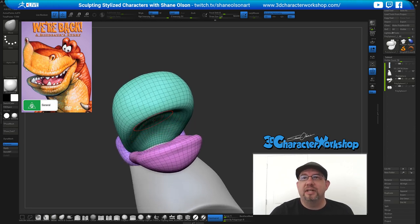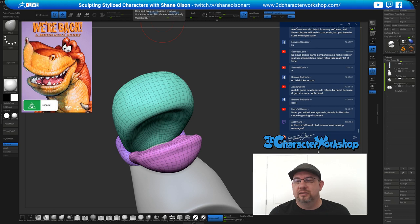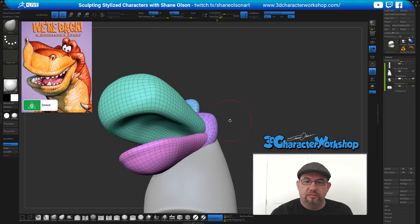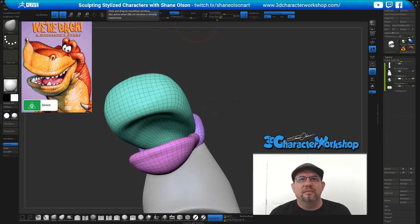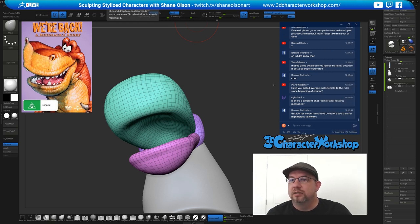That ruler file was added since 2019 — if you want to grab it, get a new version. It's also in the course resources. I'm streaming three different places right now — Facebook, YouTube, and Twitch. Low-res models must have UVs before you transfer high details to the low-res — correct. Let's just work out this inner mouth some more. Let's isolate it so we can get up in there.